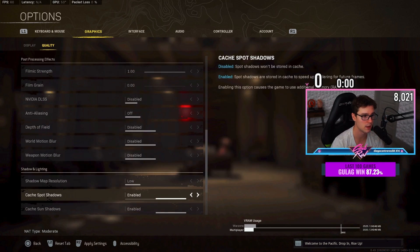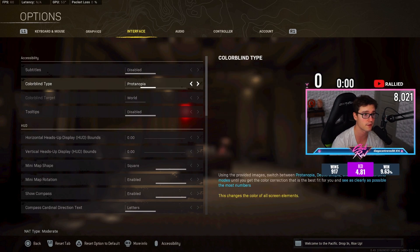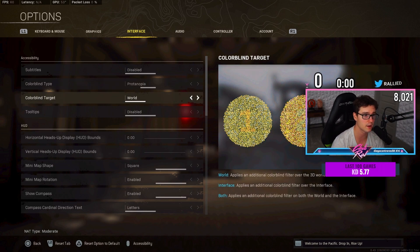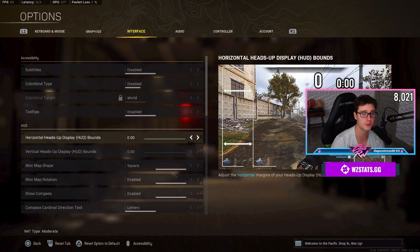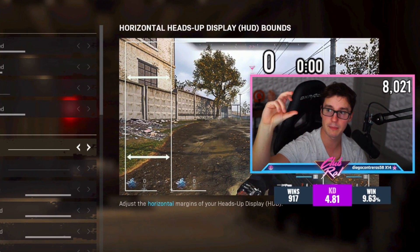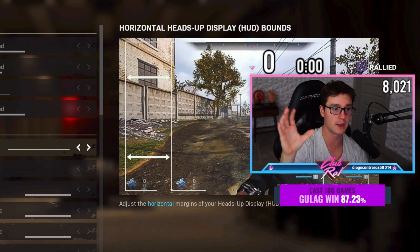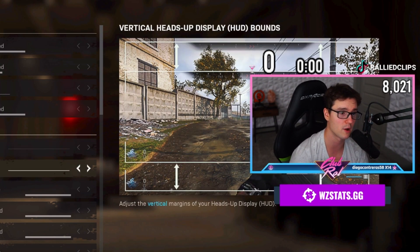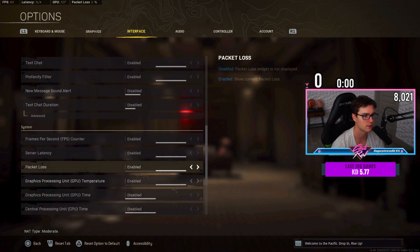Film grain is on zero, film strength is on one, and the remaining settings are: disabled, disabled, disabled, low, enabled, enabled, low, and disabled. For interface, colorblind is an option — I have it disabled, but if you enable it, be sure to have it on World or Both. If you don't, the colorblind filter will only apply to your interface and not your actual game. My heads-up is set to zero, which keeps my mini-map lower on the screen, so I have less eye movement to check it. Be sure to have your mini-map on Square for maximum visibility.